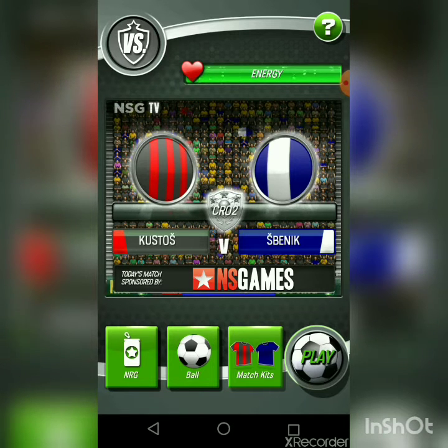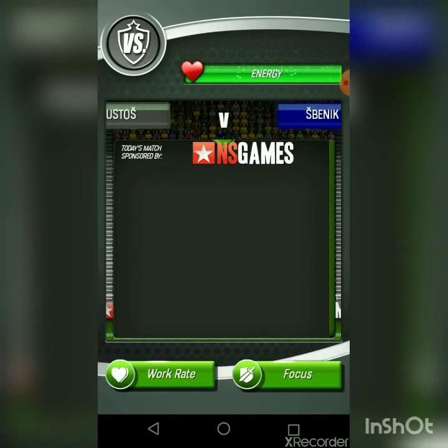Kustos have signed the youngster Luke. The boss says he has high expectations. Now we will get into a game. Let's choose different match kits — red versus yellow, that's a good match kit. Let's play!